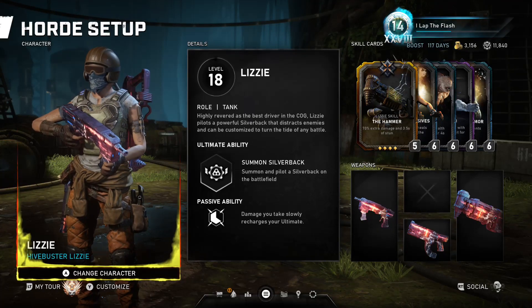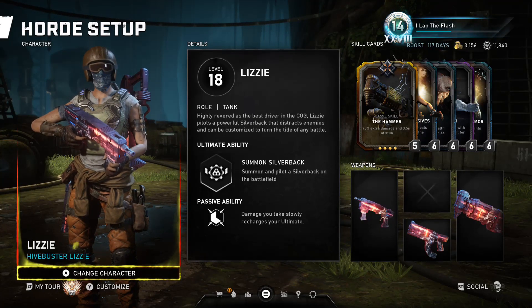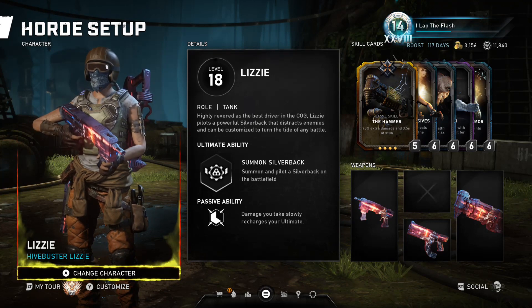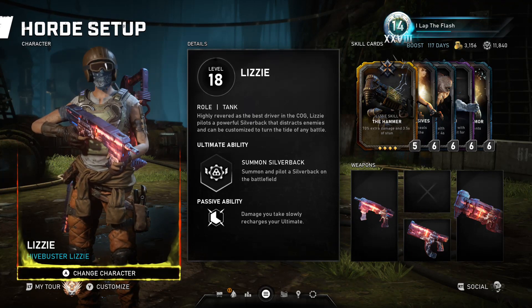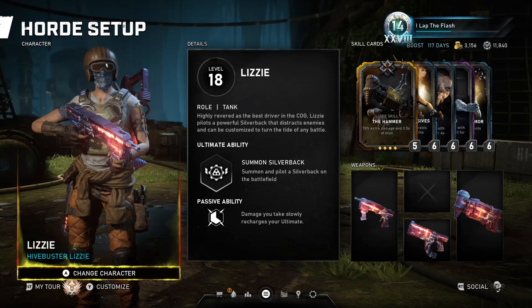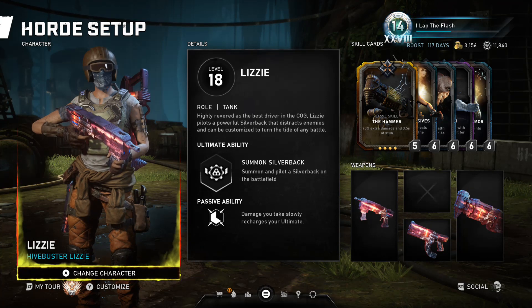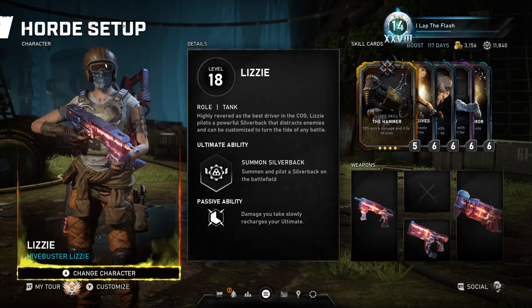Today I'll be going back and taking a look at Lizzie, going over her abilities, best card setups for Horde and Escape, how you should buy your perks. We're going to start off with the ultimate ability, which is Summon the Silverback. She summons and pilots a silverback on the battlefield. You can summon the silverback and somebody else can get in it, and they will have whatever weapons you have equipped.